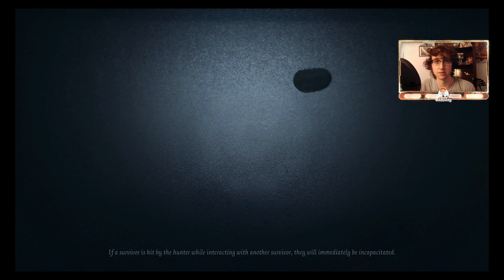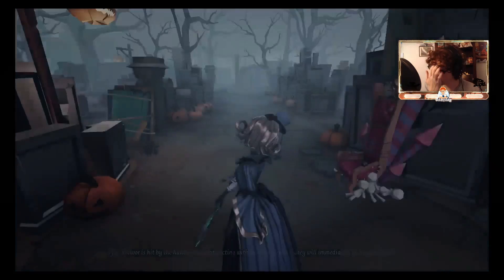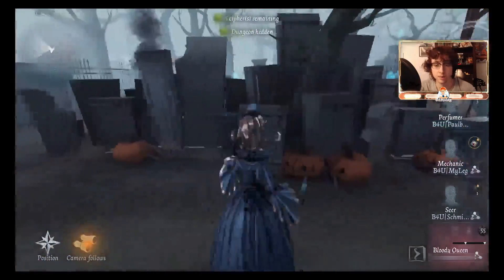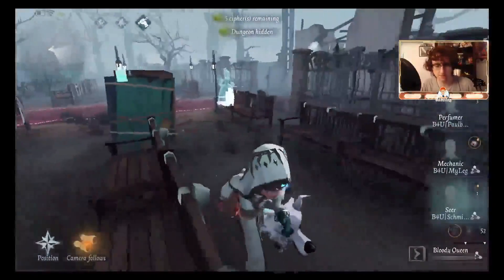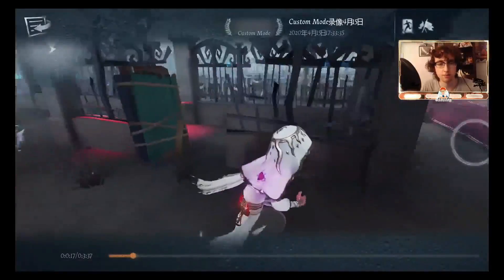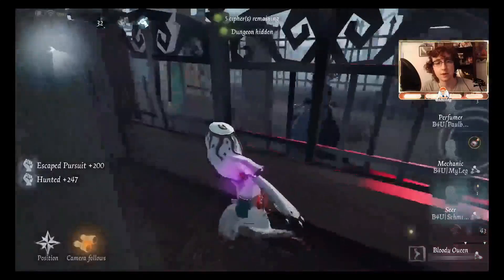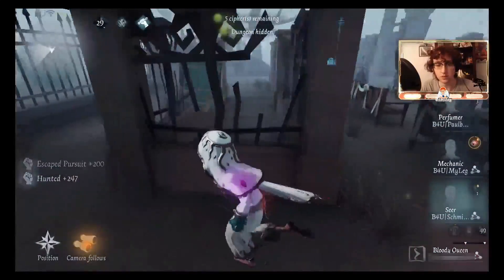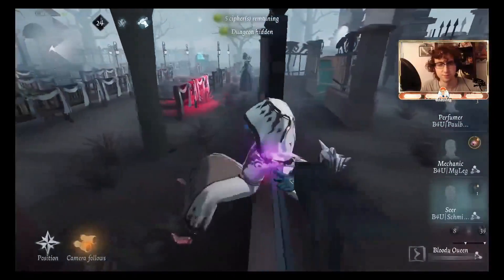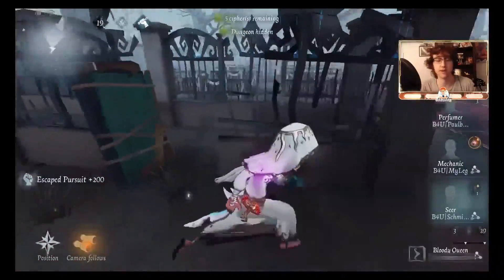I am going Seer in this match. Bloody Queen is the hardest hunter to kite in my opinion. Right here I do get spawned on in Red Church — in the wedding area. I'm just going to loop this Bloody Queen. I can see the mirror in the background, I know she doesn't have it, so I keep looping. I'm trying to get my second owl out. I make sure to double back and run into the window so I can fast vault.